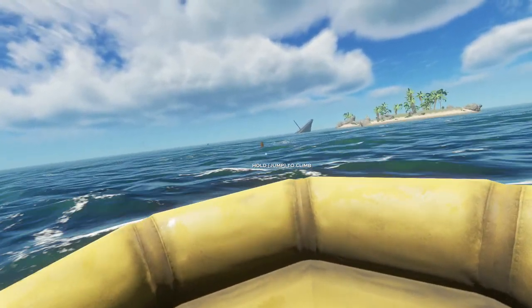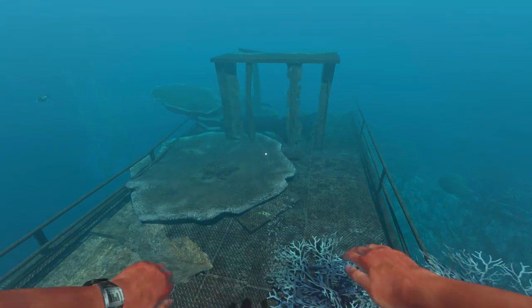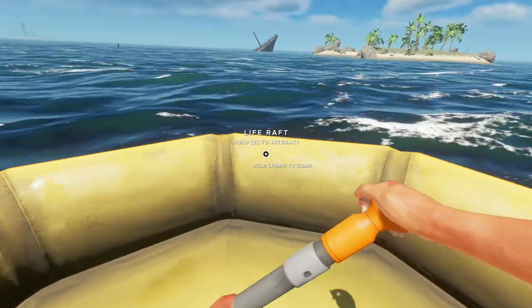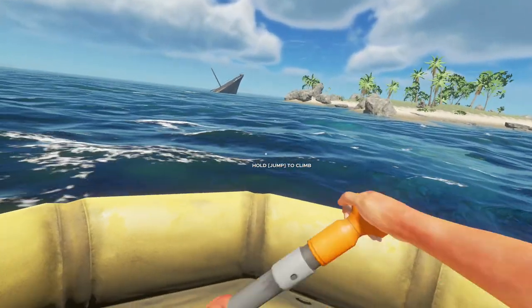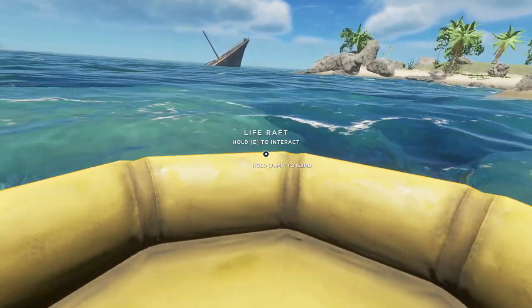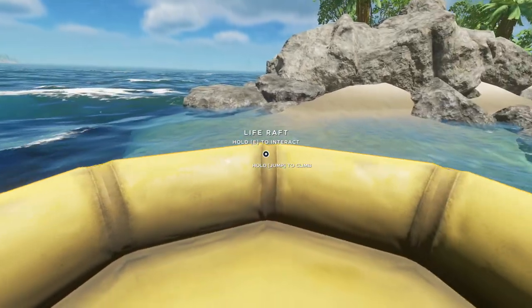We're about to arrive at the first wreck — fingers crossed, no shark music. I don't want to face a shark; if there's one, I'm not going into the water because they are so aggressive. There's no shark, so let's dive in straight away. There is nothing here. Let's go back. Oh my god, he's here — that little bastard! He really was about to grab me. Look at him swimming in front of me — it's really challenging, but he can't follow me here.